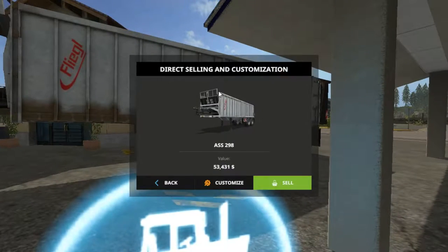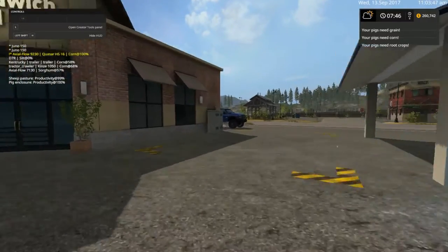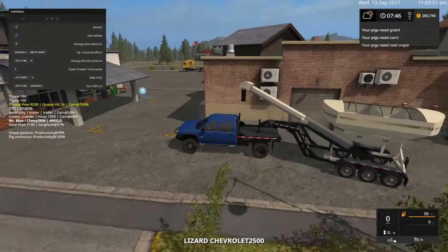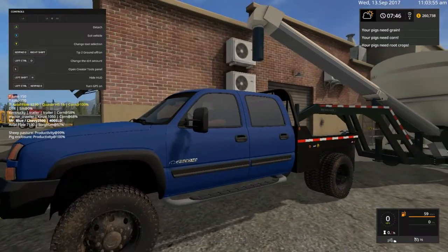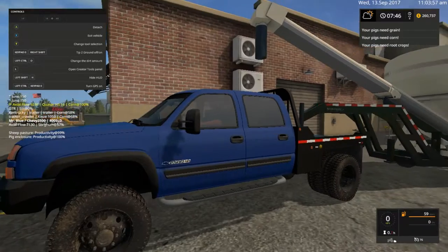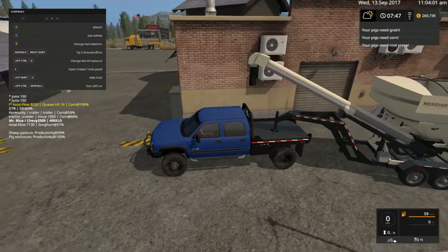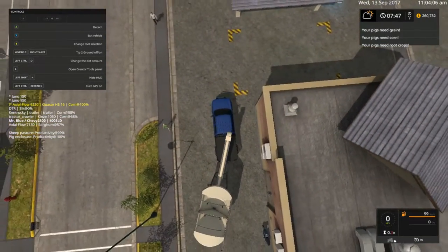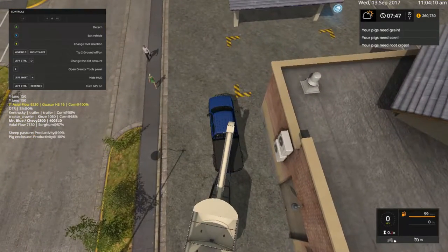I've been playing this off screen for a little bit and I want to show y'all some of that too. Right now this is the Chevrolet 2500 — it can be a dually or it can be just a single tire in the back. I'll figure out this weight here.